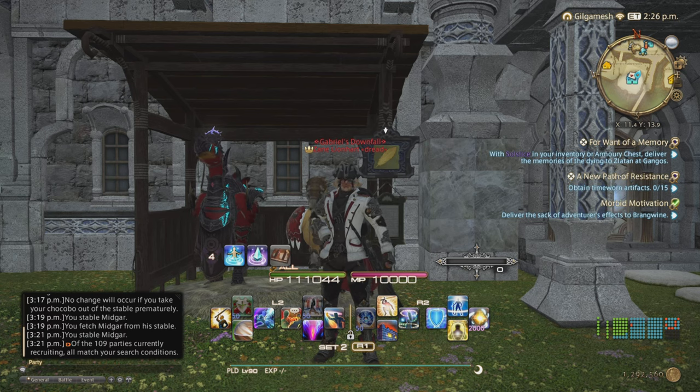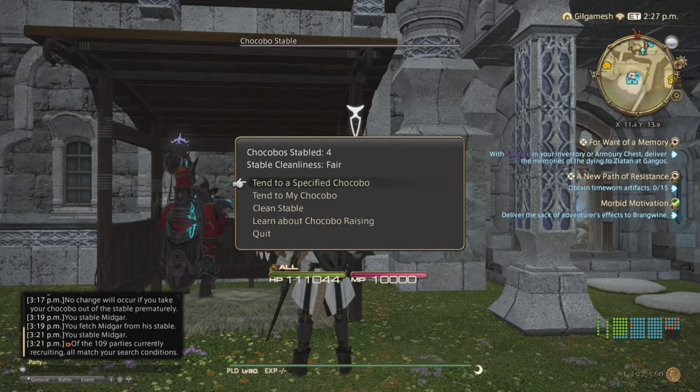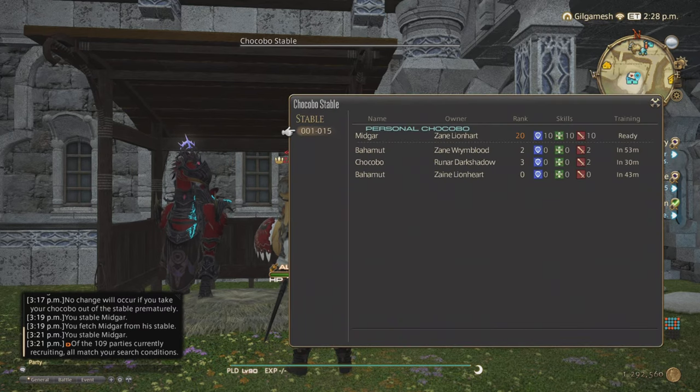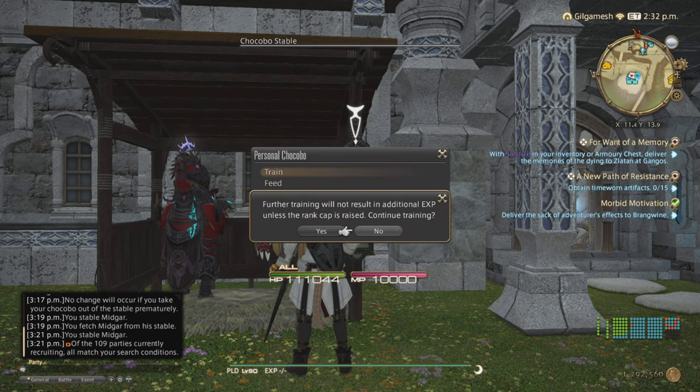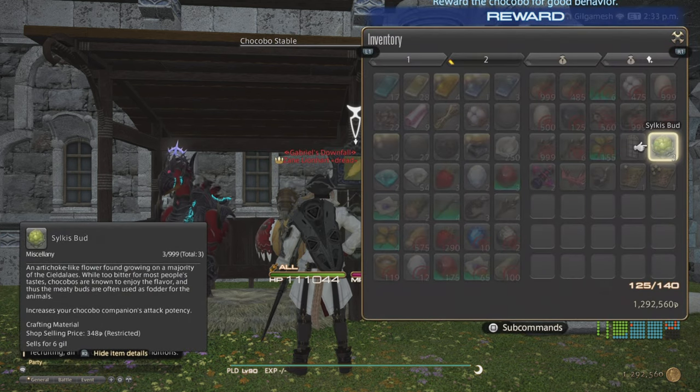For this demonstration I'm going to be using my main character. You can't train other chocobos in the stable, so mine's right here — he's already at level 20. I have one, two, and three alts here. The first thing you want to do is tend to my chocobo. Train. Because mine's already at level 20, nothing will be gained from this feeding.